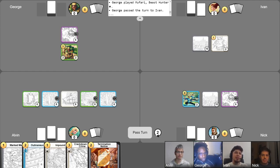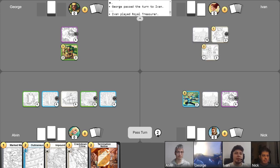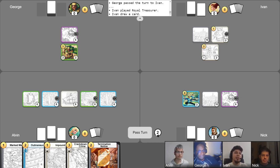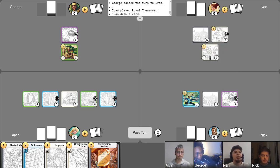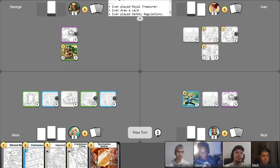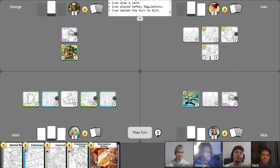I'll be going up in gold and putting a counter in my Safeguard. I'll start off by playing my Royal Treasurer for two and take my free draw. I'll use Safeguard to give Royal Treasurer Steadfast. I'm using the synergy ability of Treasurer to go up two gold. I think I'll be playing Safety Regulations to finish off my turn. I'll pass turn.